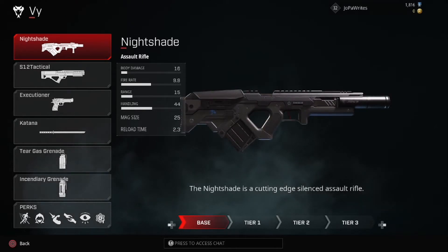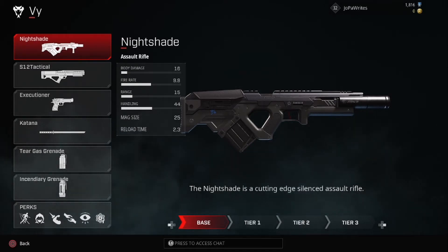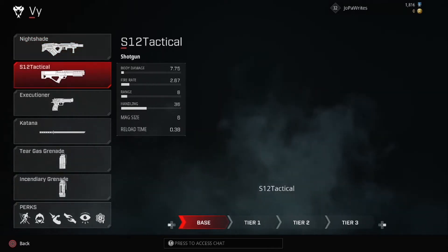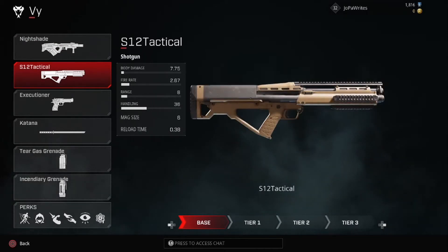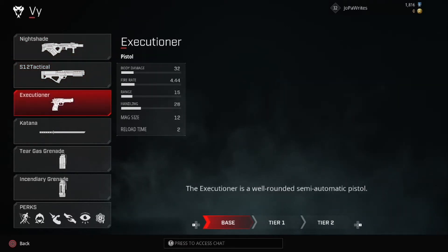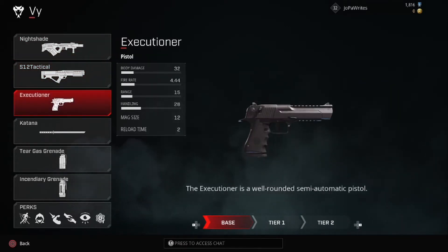Her gun is the Nightshade — I like this a lot. It's almost like a cross between an AR and SMG, and this is one of my favorite guns in the game. It's a silenced AR, which is nice, and I think this gun shreds — I use it all the time. She also has the S12 tactical shotgun. I'm not a huge fan of shotguns in this game, but if you like shotguns this one is pretty solid and you can go around and flank and use it to great effect.